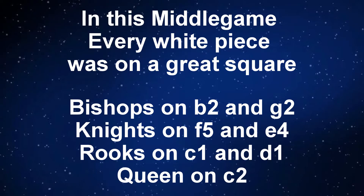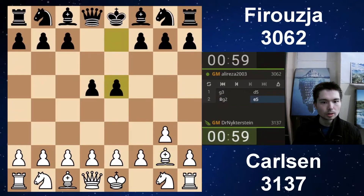In this middle game, every white piece was on a great square. The bishops on b2 and g2, the knights on f5 and e4 facing the king, rooks in the middle on c1 and d1, with a queen on c2. G3, bishop g2. C4 — strike!